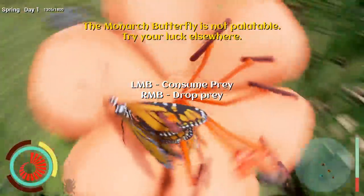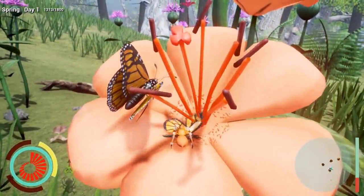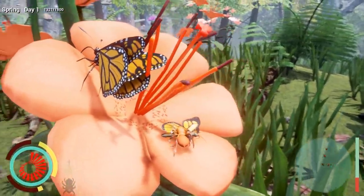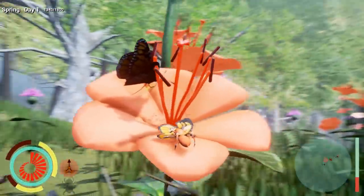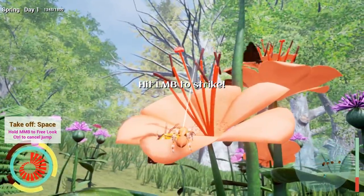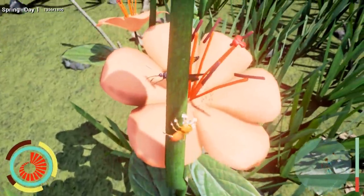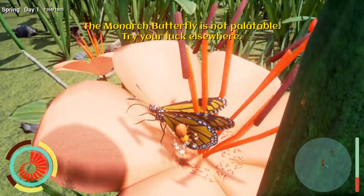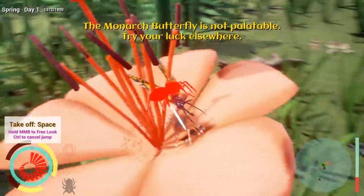I'm just killing some dude beside me - left mouse button consumes prey. I'm going to eat you. I don't know where you came from because I was attacking the other monarch butterfly but we did it! The monarch butterfly keeps saying it's not palatable but I've got it right here and I'm going to consume it. Oh hey, there's a dragonfly - this is obviously a very popular flower. So I can drop the guy - let me see if I can attack this one too. The monarch butterfly is not palatable, try your luck elsewhere. I don't get it - I'm stuck on him!